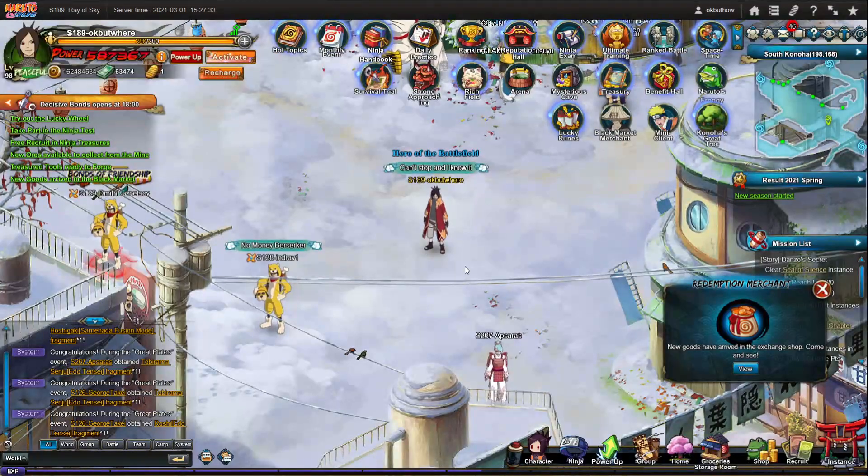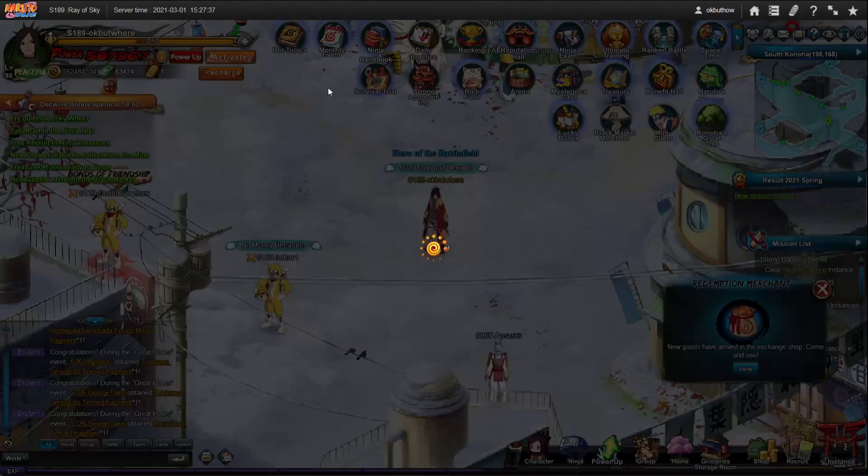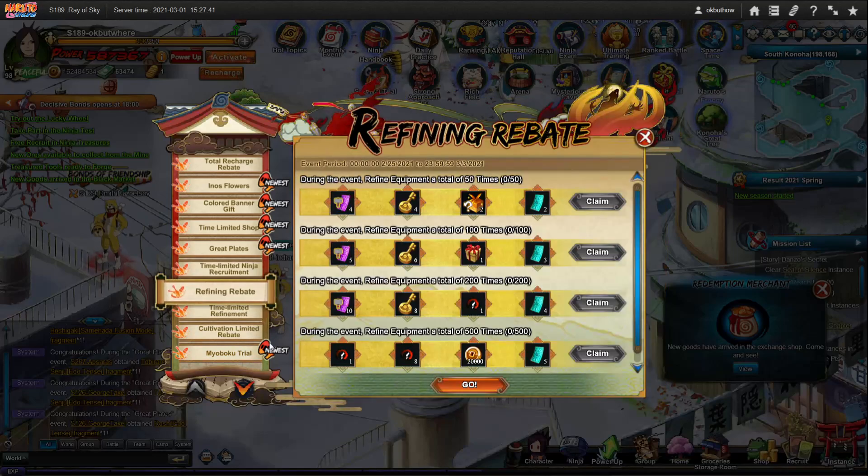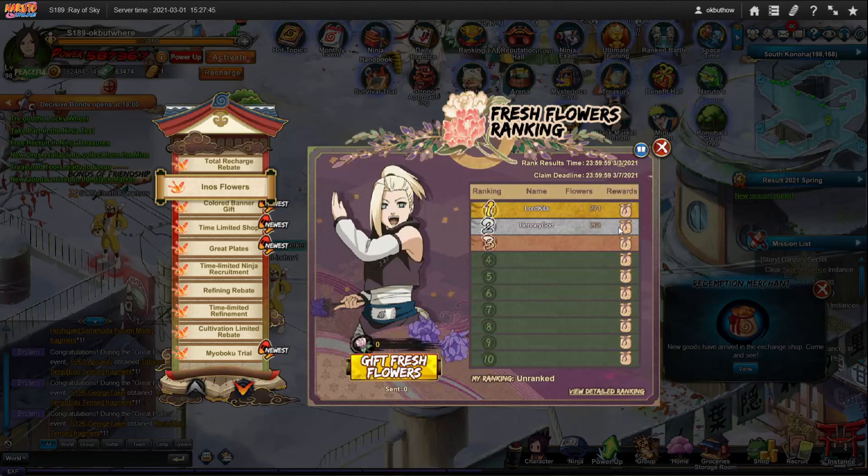Just make sure you talk to people about what event is best — the value, the chances. Sometimes there's a really nice chance. There are competitions, like Enoflower, for example. You need a lot of stamina for this, but you can save up a whole bunch of stamina and then spend it all on flowers in this event. You might have a chance to get one of the three prizes, which has great ninjas, meaning you don't actually have to spend coupons for those.